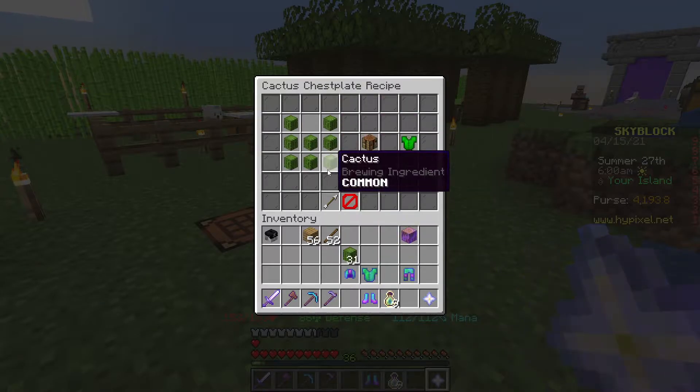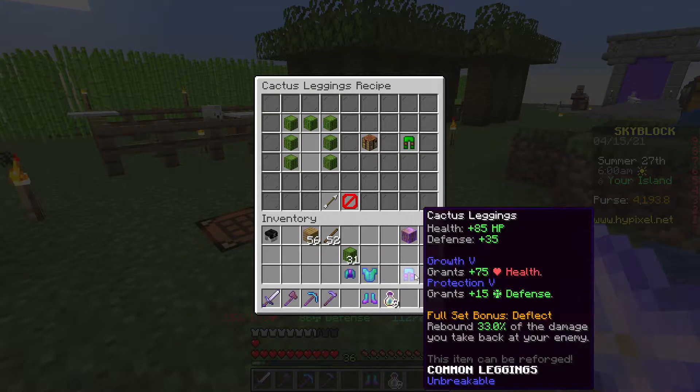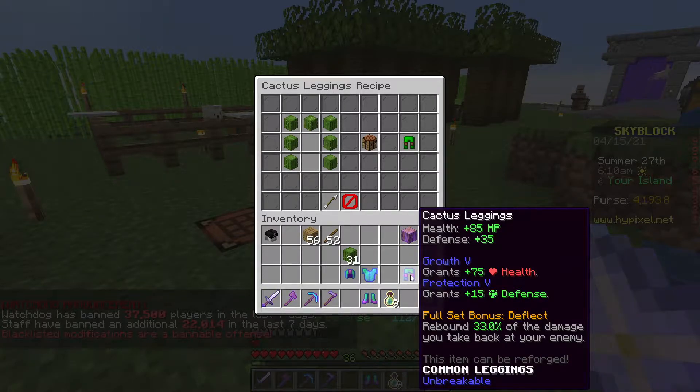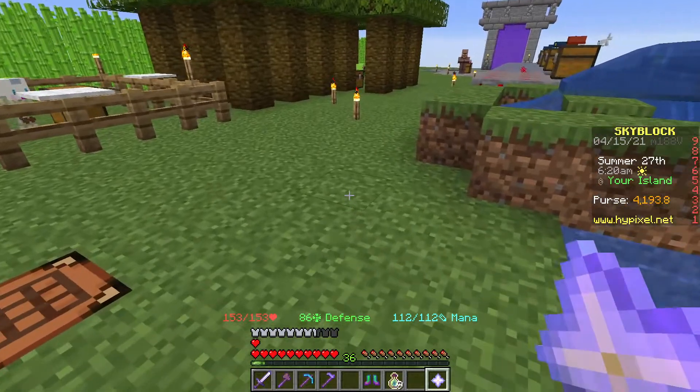But the overall defense you can get from the cactus is well worth doing the cactus set. Let me show you the recipe — it is just cactus. Each one of the sets needs 24. You can craft these. I already put protection on this one, and this one has protection plus growth, which is going to give us more health. We're going to put growth on all the other three.